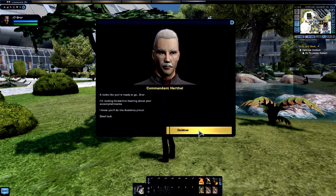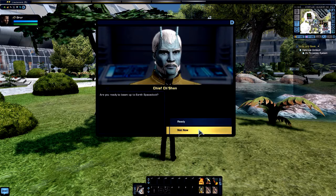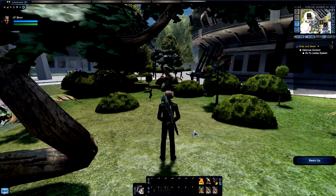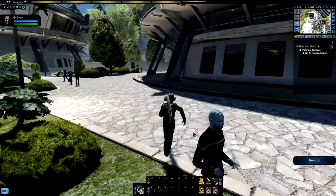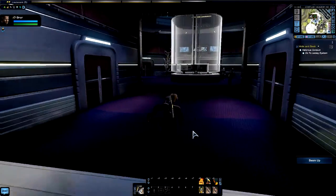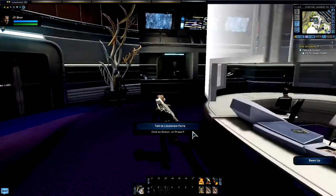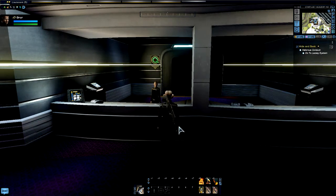They still haven't got this fixed. Sometimes you have to click on things three or four times for them to go away or activate. The reason why we're going back to Starfleet Academy rather than the next mission is we want to pick up some more dilithium, and you want to do this every day if possible.